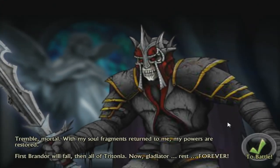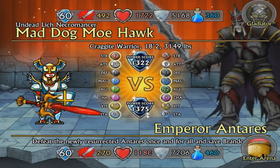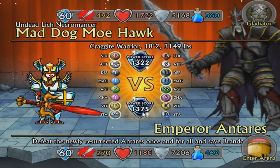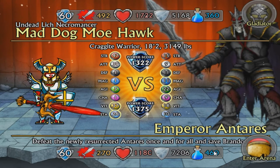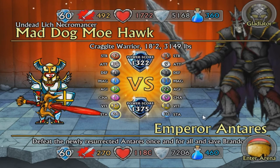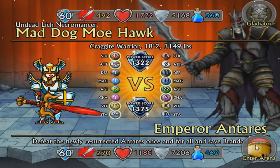Here we go. Tremble mortal. With my soul fragments returned to me, my powers are restored. First Brandor, then all of Tritonia will fall. Now, gladiator, rest forever. Emperor Antares, the Lich Lord Necromancer — it's time to fight Antares. He has a higher power score than I do. He's also got a lot of armor, but we do more damage. He's got a little bit more energy than we do, but we have more health. He's got magic as well, so it's gonna be a tough one, maybe. Let's go.